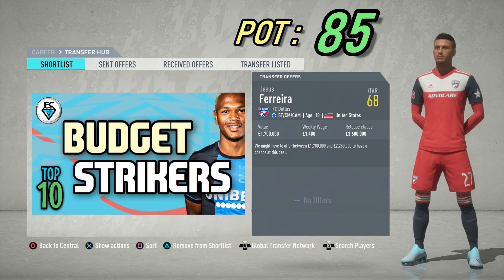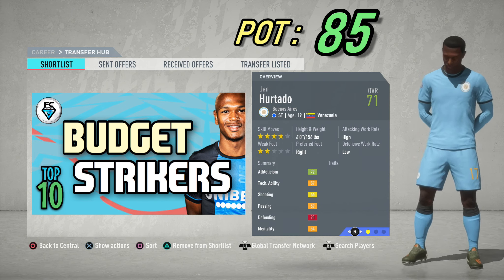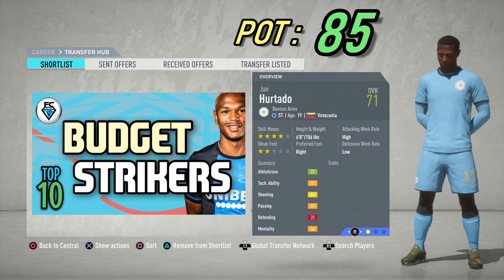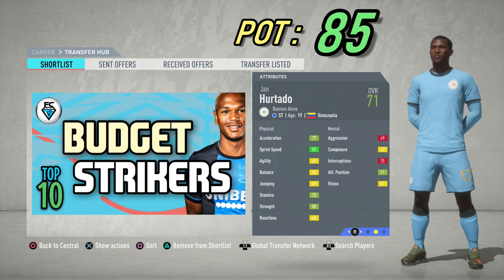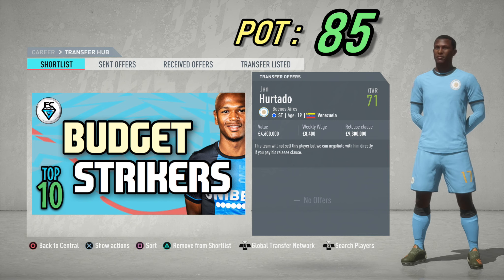Now we move on to a player who's more of a number 9 type physical striker — Gian Hattardo from Boca Juniors in FIFA 20. He's 19 years of age from Venezuela with 4-star skills and a 2-star weak foot. He's 6'1 tall. He's 71 overall with a potential of 85. He has very good sprint speed, strength and stamina, but you can't sign him in the first transfer window unless he has a release clause.